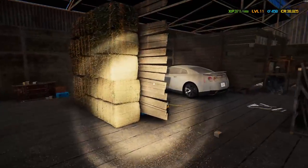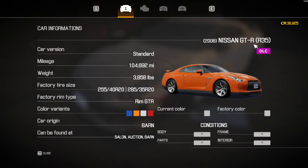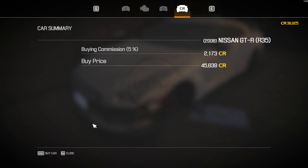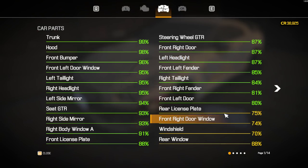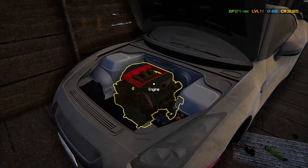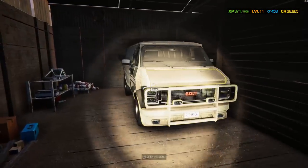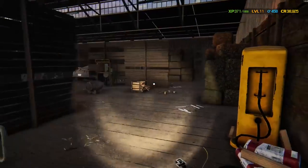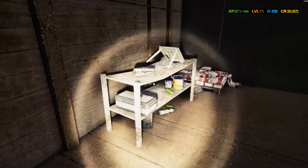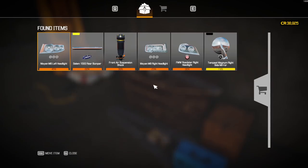Oh my gosh, there's an R35 just chilling here! The buy price is 45k and it's in generally pretty good condition. That is incredible. There's definitely one more in here — and look at that, the exact same van that we're working on is right here! How much is this one? 32,000. Oh my gosh.